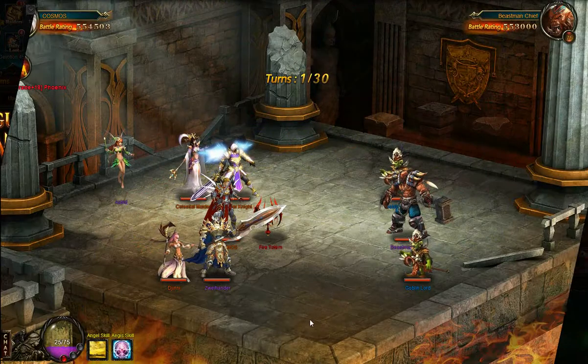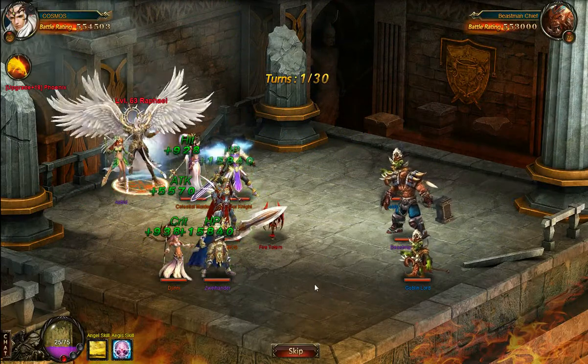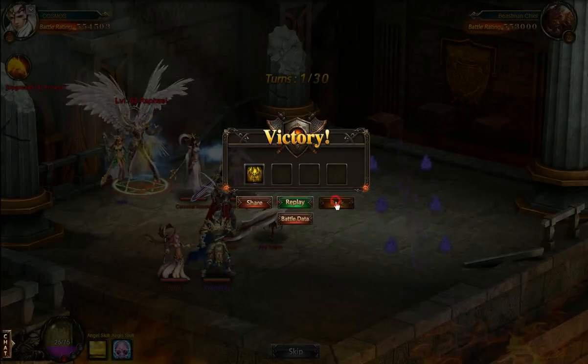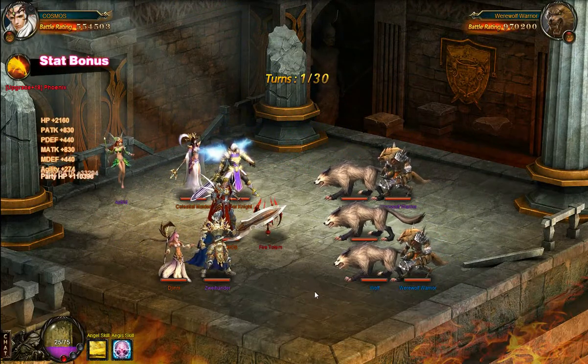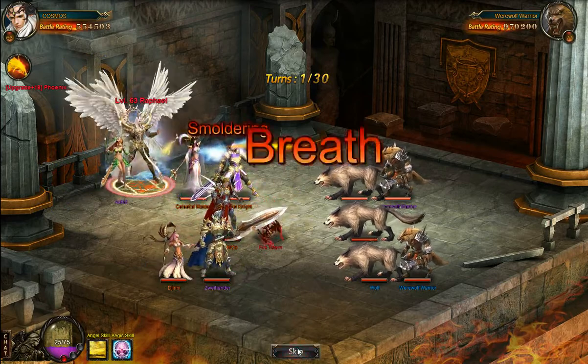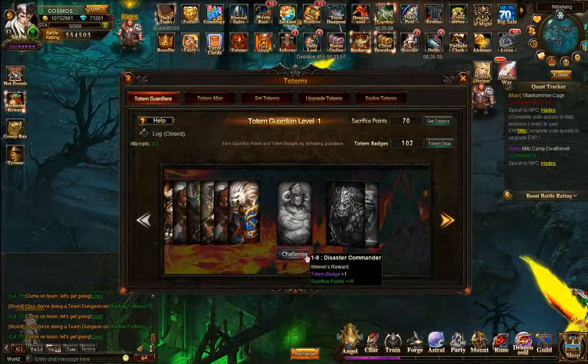When you win these battles, you get sacrifice points for totems. With sacrifice points you can summon more totems. More totems are just like those dragon soul items — you need them to feed into your main totems to increase their experience, so that they level up. The more the totems level up, the more statistics they give to you.